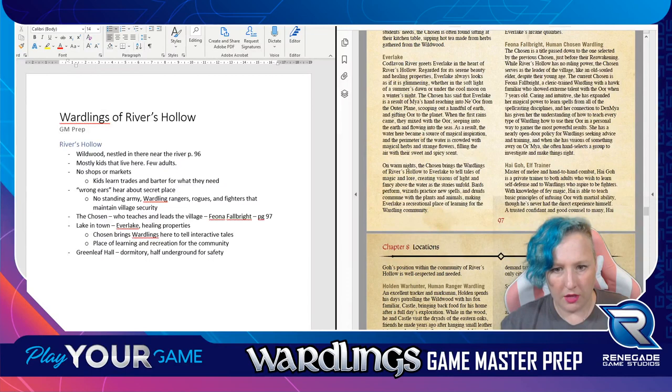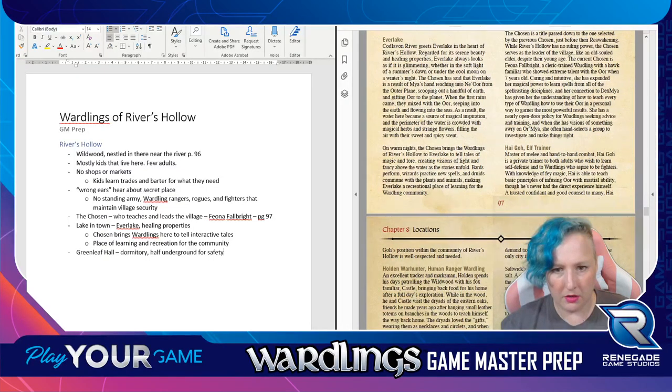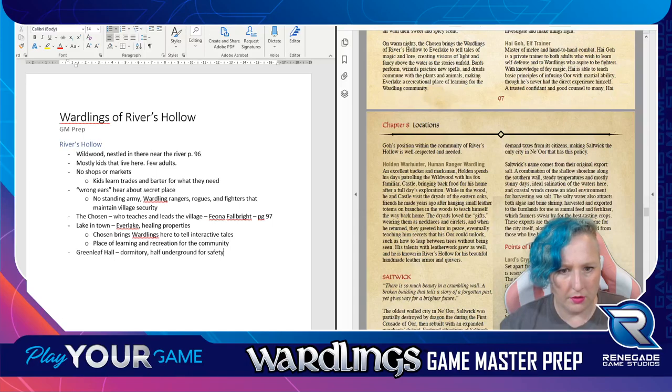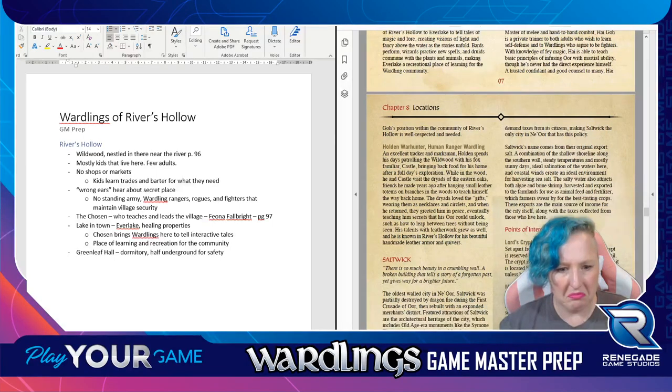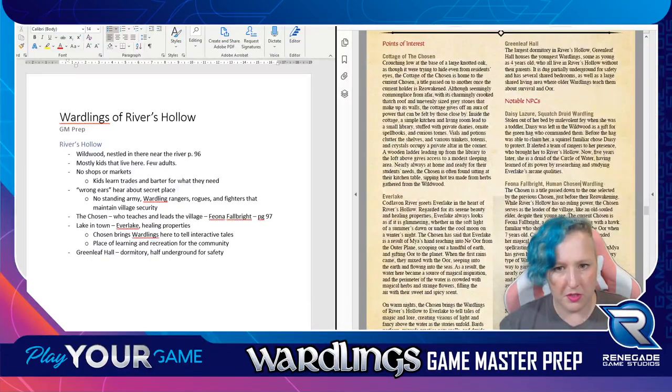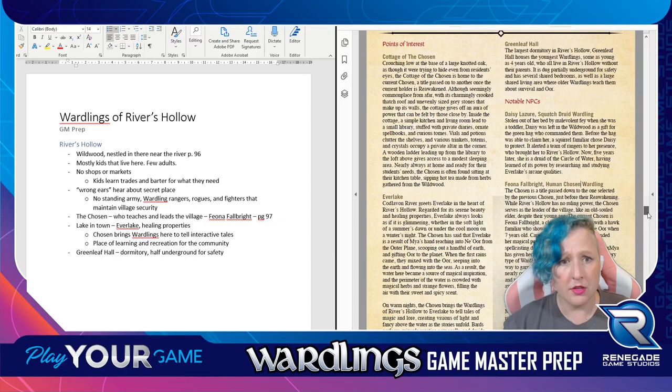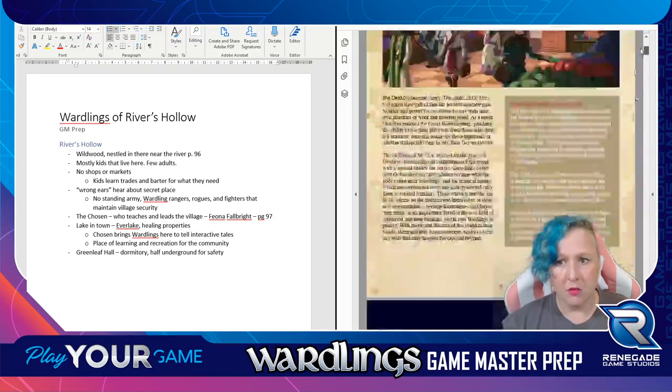She is a druid of the circle of water, having learned of its power by researching and studying Everlake's arcane quality. Hi Go, elf trainer and master of melee and hand-to-hand combat, is a private trainer to both adults who wish to learn self-defense and Wardlings who aspire to be fighters. Holden Warhunter, human ranger Wardling. For notable NPCs in this area, I'm really interested in Fiona Fulbright, human chosen Wardling - I'll probably end up using her quite a lot, especially since she is the leader of the town.